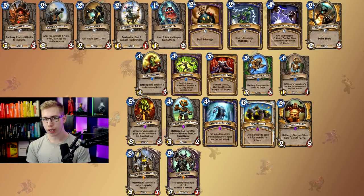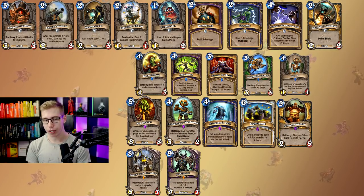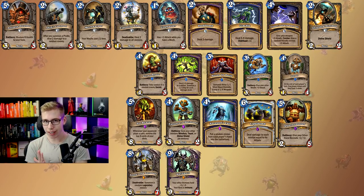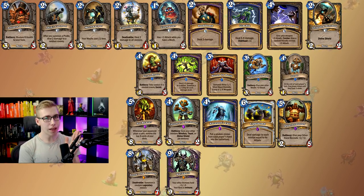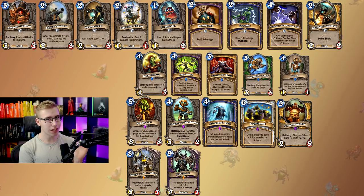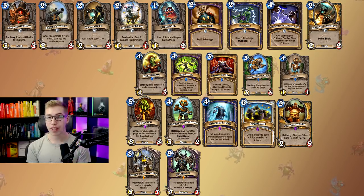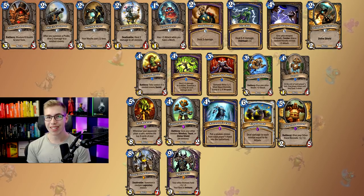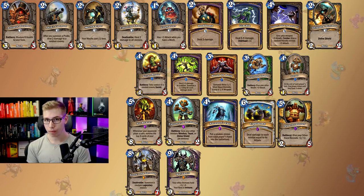GvG: we get 10 commons, 5 rares, 4 epics, and 2 legendaries. In case I say the wrong number — because I added this stuff in later — accept it. I think we should probably just focus on the epics and legendaries, and accept that the common and rare cards in here should be crafted for most of the decks they're in. For the epics: Fel Reaver is for Treachery Warlock — you want to give your opponent a cursed card. Craft it if so, if not, no.